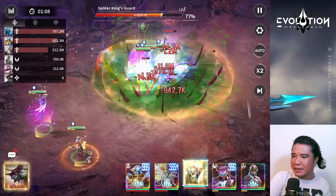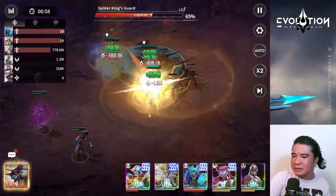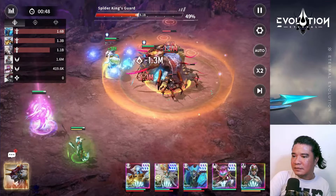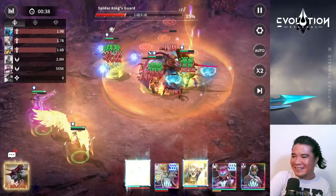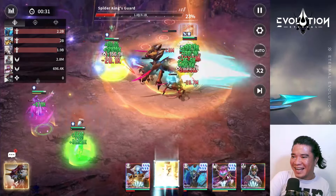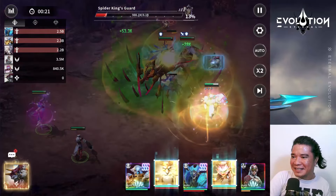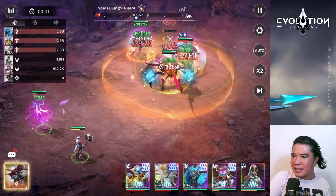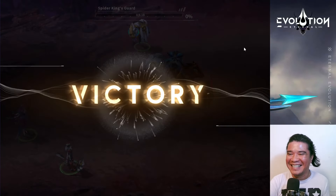I think dual support is the best team here. Take a look — they are dying! I've got 16 seconds left and we're approaching three percent on the boss's health bar. That's two percent — yes, we defeated it! Oh my god!